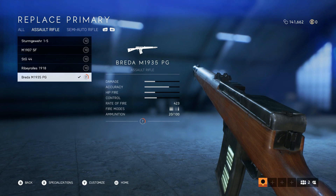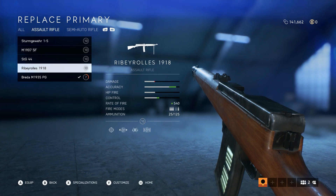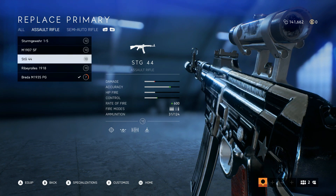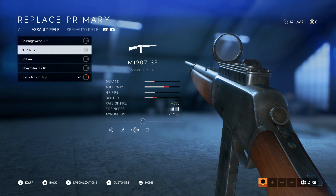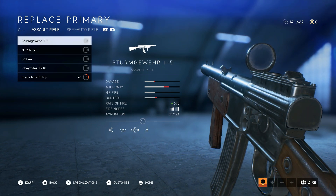It has some pretty nice accuracy as well. It's not going to compete accuracy-wise with the Rivioles, but it definitely beats out guns like the Stormgewehr and the M1907SF, putting its accuracy more on par with the STG44. Its hip fire stock is the same as the rest of the assault rifles, and its control falls somewhere in the middle of all these weapons.